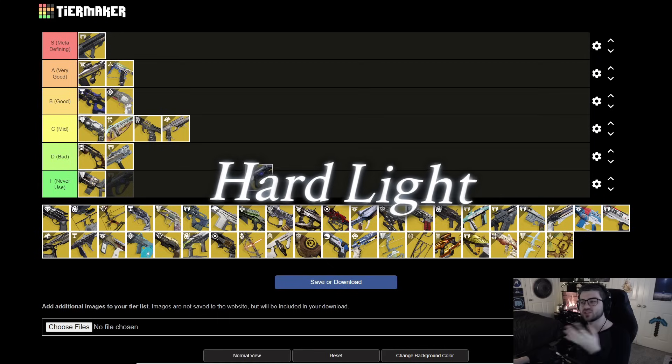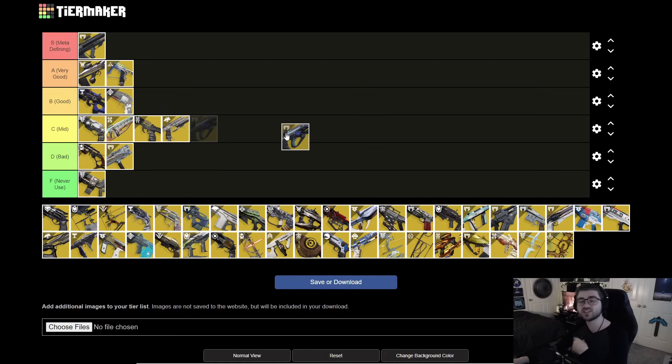Next is Heartlight. It's pretty much just an auto rifle that can change elements. This used to be strong when Match Game was active, but now that Match Game is out, you don't really need to match elements anymore. It can ricochet with slightly more damage, but the main appeal was just element swapping. I'm throwing it in D tier — you're really not using this anymore.